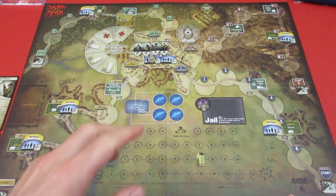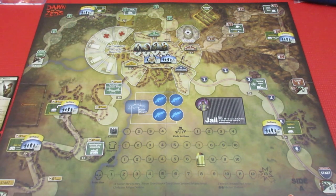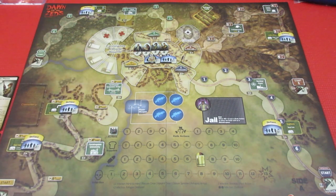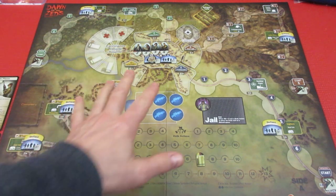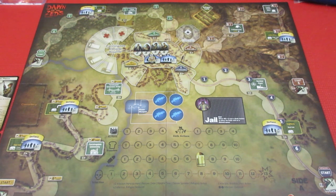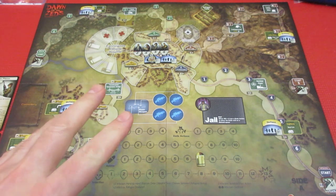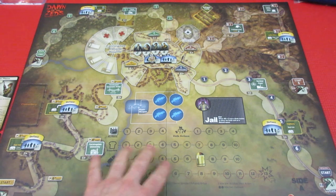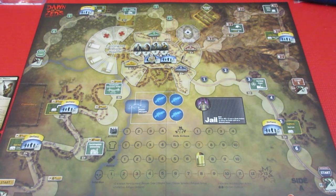I have everything set up. You're supposed to randomly put down some civilian fighting units on the different tracks. We have the highway track, the mountain track, the forest track, and the suburbs track. The whole idea of the game - the States of Siege game - is we have four heroes and we are trying to defend the town center. If any Zed unit gets into town center, you immediately lose the game. We are playing the basic game, using only the blue cards. The cards come color-coded from blue to green to yellow to orange to red in levels of difficulty. Our setup uses just the ammunition track; we don't use the supply track and we don't use the infection track for the very base game.